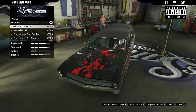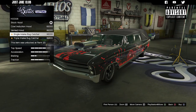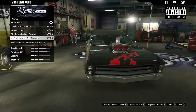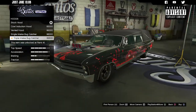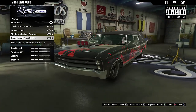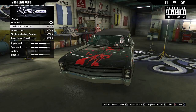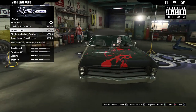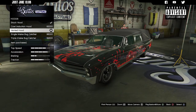Then we've got the hood with a cowl induction — that looks mean. Then we've got the vented hood, and then we've got the big boy big blocks as well. I don't think they look overly good because they don't really stick out of the hood all that much. But this vented hood — I like that — so I'm going to go with the vented hood.